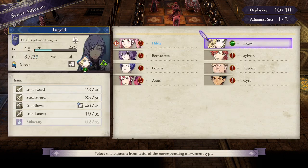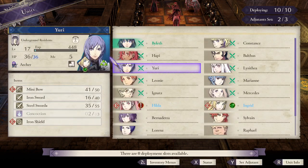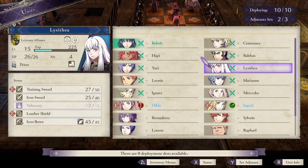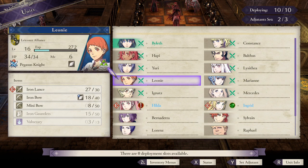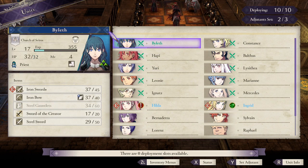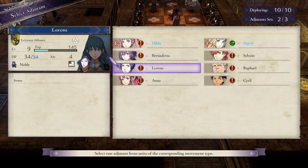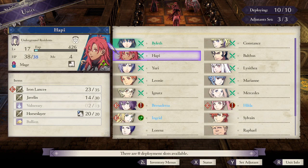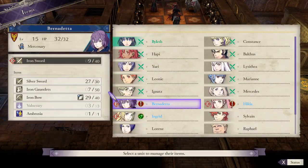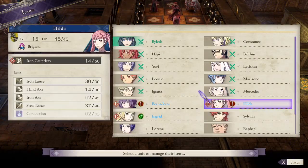Yuri and Ingrid? Okay. Monk provides heals? I don't remember that. And Bernadetta and... Squirt I guess she's going on Balthus then. Man, we're going to have stat boosters up the ass.